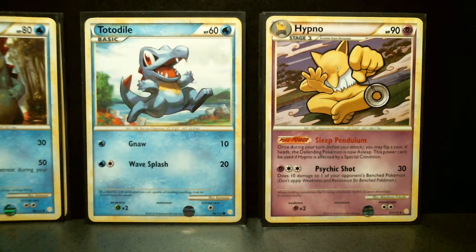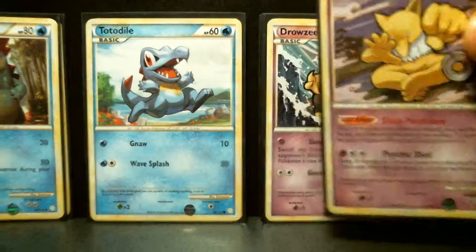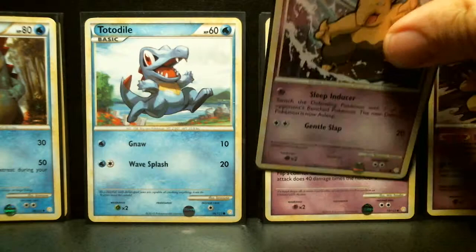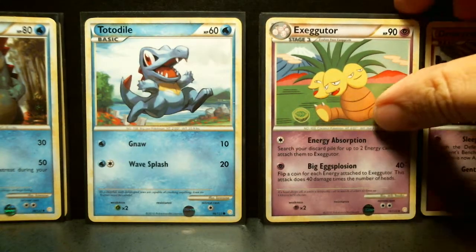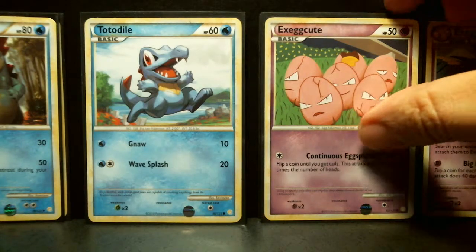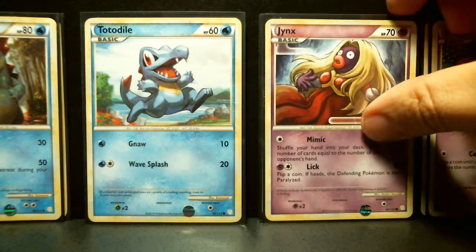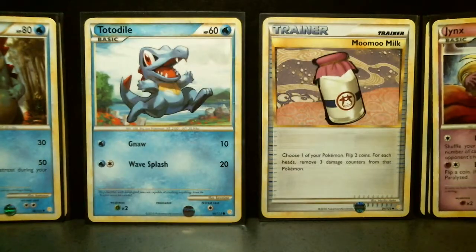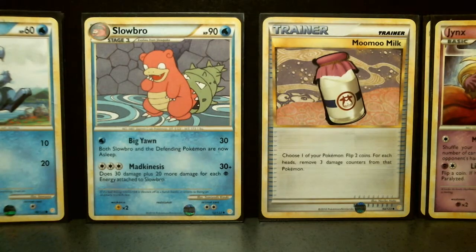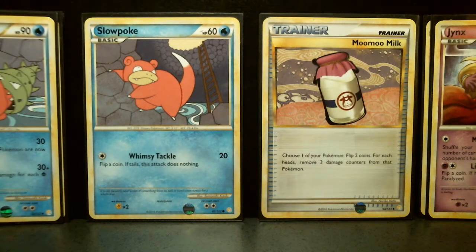You also get some Psychic Pokémon in the deck. You get Hypno, which evolves from Drowzee. Then you also get Exeggutor, which evolves from Exeggcute. You also get Jynx, which got a lot of press because some people didn't like the way it was designed. And Slowbro, a stage one, along with Slowpoke.